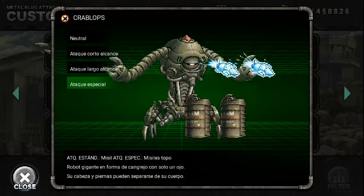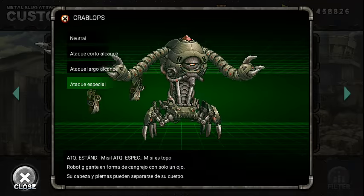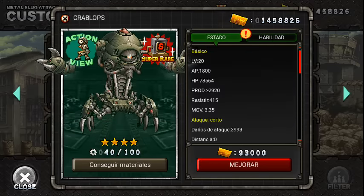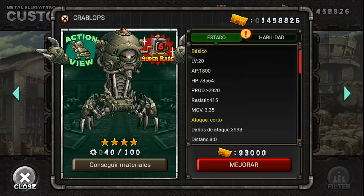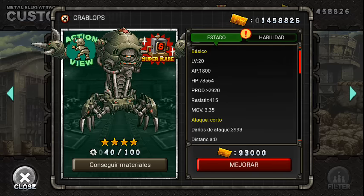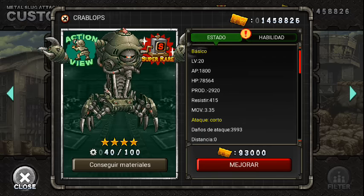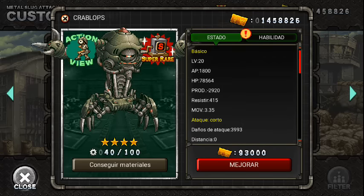Cuando la calé online, estando en la base haciendo el especial, apuntaba directamente abajo, no hacia la unidad más lejana. No me convenció tanto la unidad, más por su costo de AP. Además dieron muy poco tiempo para conseguir bastantes engranajes y aparte era muy tedioso y casi no obtenía recompensas. Así que nada más lo conseguí y lo dejé en plata.